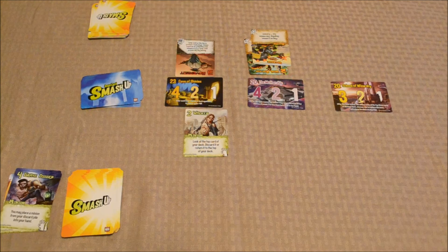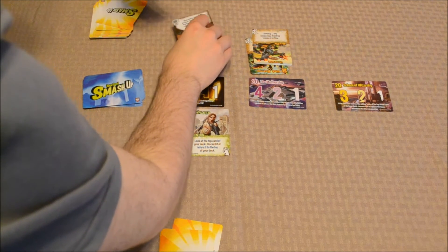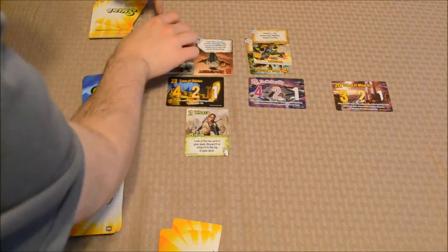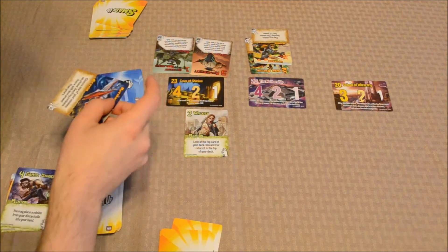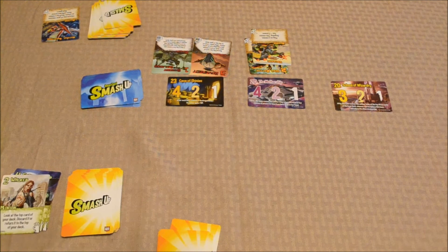Now it is your turn. Hover Bot — reveal the top card of the deck. If it is a minion, you may play it as an extra minion; otherwise return it to the top of your deck. Then using an action: choose one of your minions on a base and destroy a minion there with less power. So you're going to use your three to kill my two. This goes in your discard pile. However, with the Cave of Shinies ability — after each time a minion is destroyed here, its owner gains one victory point — I'm going to give myself one victory point. You drew two cards.